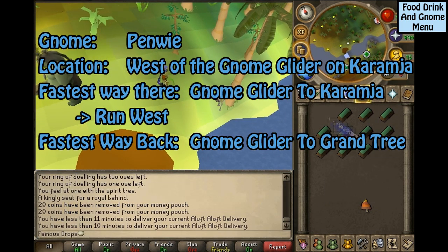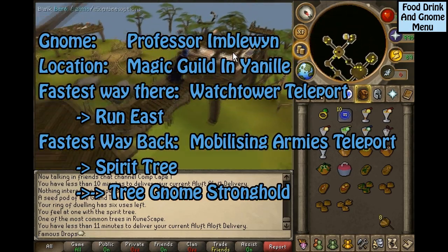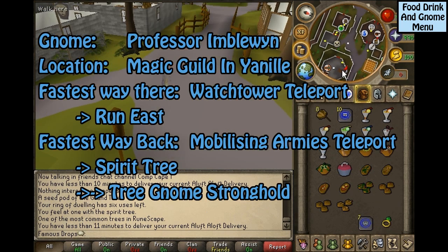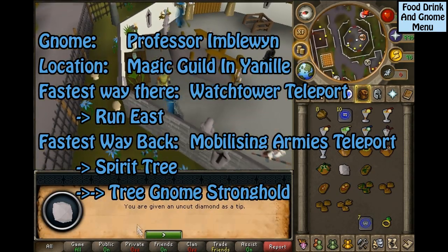This gnome is Professor Ibarun, located inside of the Magic Guild in Yanille. The fastest way to get there is the Watchtower Teleport and then run east. The fastest way back is the Mobilizing Armies Teleport to the Spirit Tree to the Tree Gnome Stronghold.